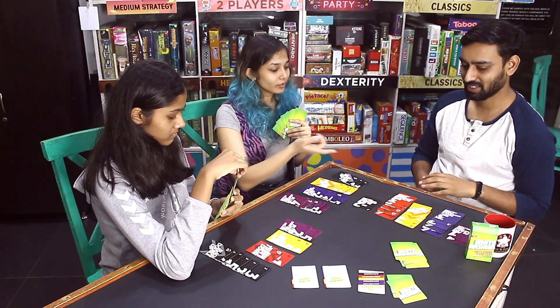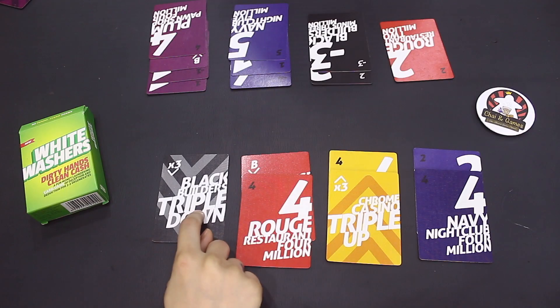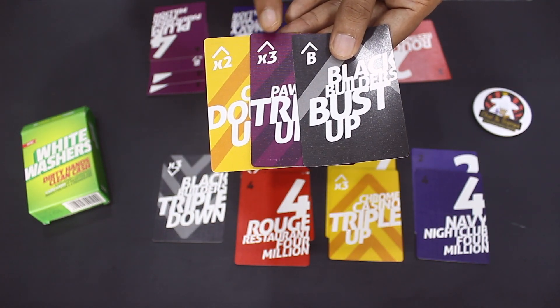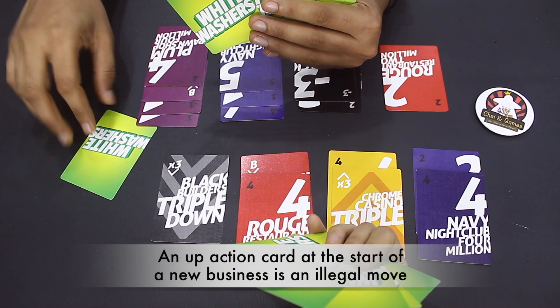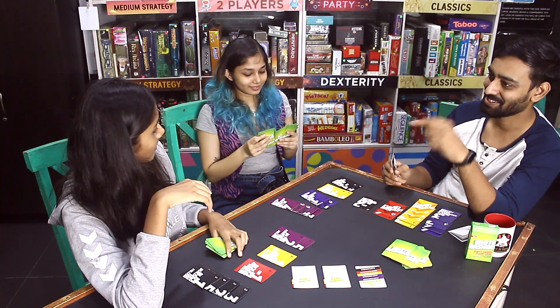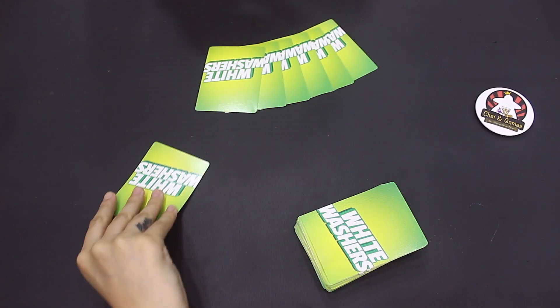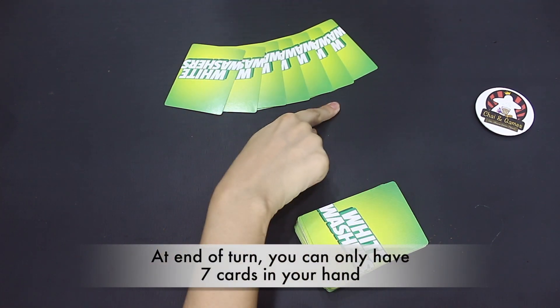Use these action cards in the best possible way to increase your score and decrease your friends' scores. Now let's look at the illegal moves in this game. Each player makes a separate section of every business in front of them, but any up action card — like double up, triple up, or bust up — will have no effect if kept at the start of your pile. If you have received any up action card as your first card for a business, it's an illegal move. On an illegal move, you give the card back to the friend you got it from, and they keep it back in their hand. If it's your own card, you still keep it back in your hand. Any player who got back their card after an illegal move cannot draw a new card, as at the end of their turn they can only have seven cards in their hand.